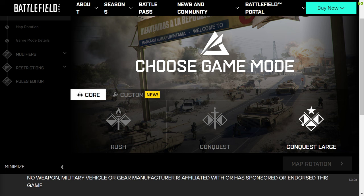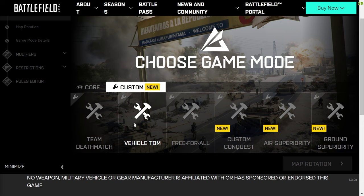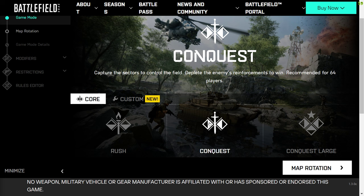Choose Game Mode. We can go Rush, Conquest, or Conquest Large, or in Custom we've got TDM, Vehicle TDM, Free For All — imagine how good these will be for practicing and learning new maps — Custom Conquest, Air Superiority, and Ground Superiority. But we're just going to go with nice, simple Conquest, so we click on Conquest.